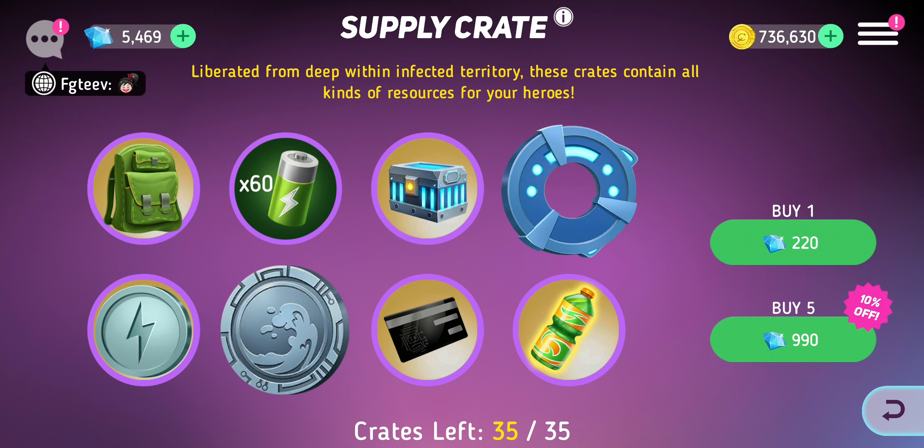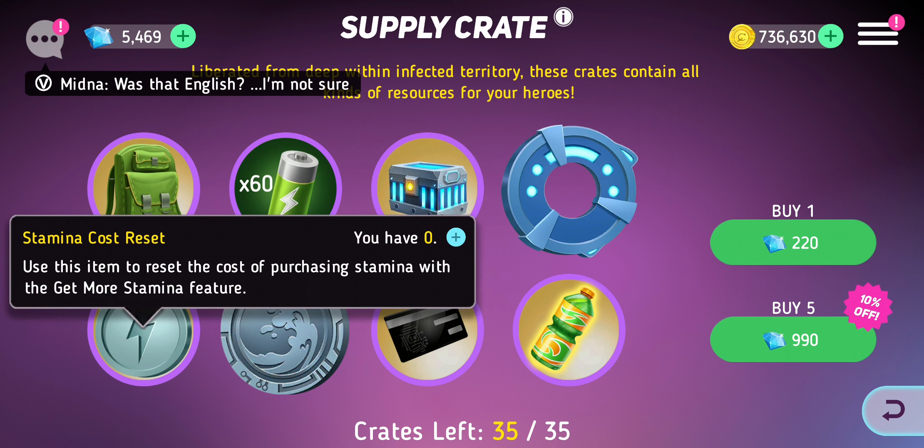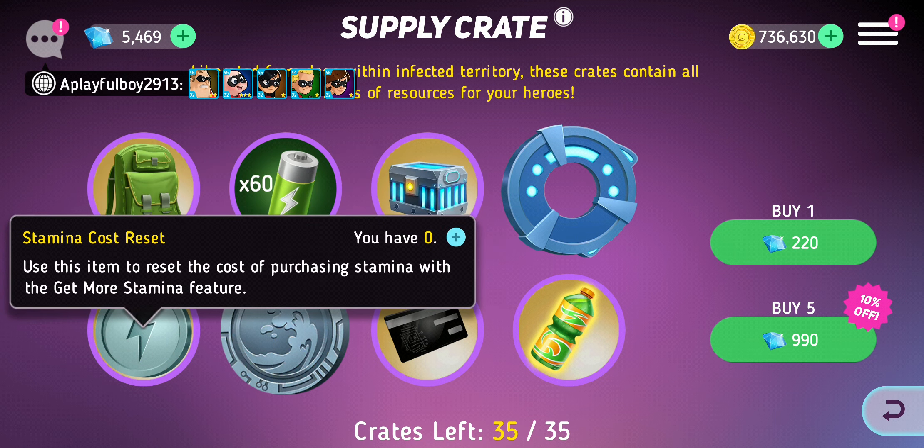This crate is more for supplies, which is why it's called supplies. You could get diamond crates in this crate, which is weird. There's also a stamina cost reset item — you use it to reset the cost of purchasing stamina. But all of this stuff is basically useless; you're spending gems to get stuff to save gems, when you might as well just save gems to buy heroes.